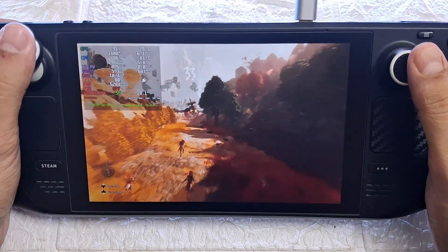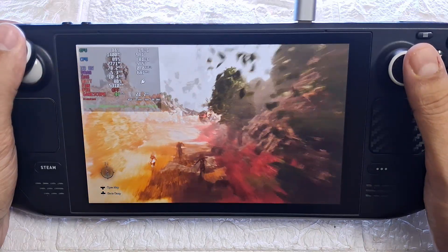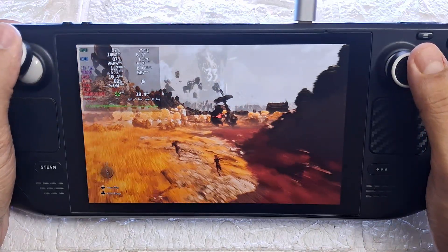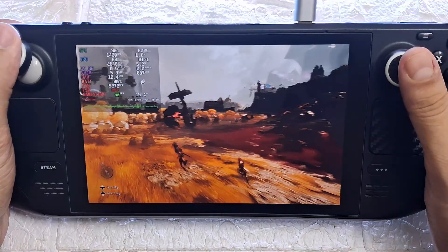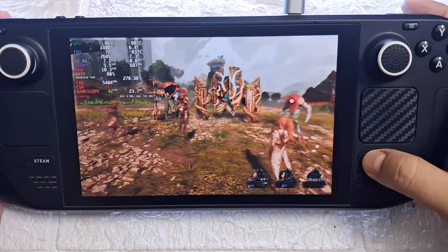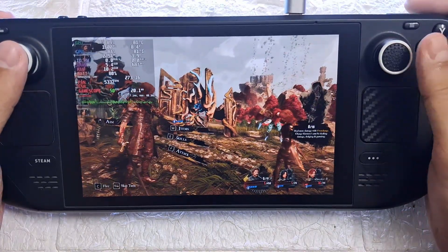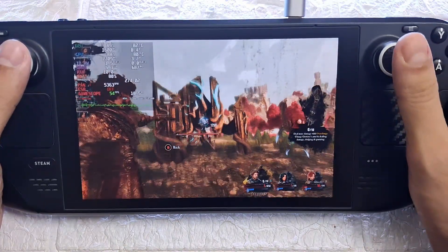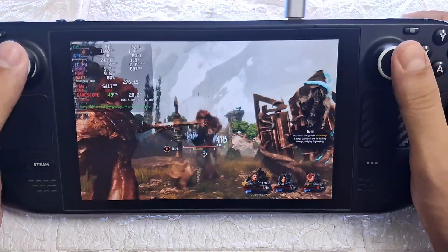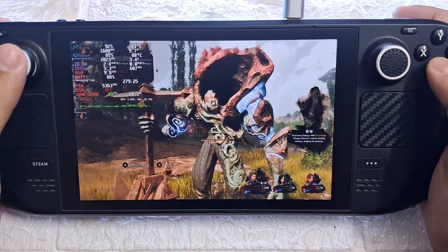With high settings the game looks absolutely stunning with no stutter or major lag at all — it's very smooth. Of course you can easily lock it to 60 fps if you drop the settings a bit lower; for example setting DLSS to Balanced rather than Quality and the game preset to Medium will pretty much lock it to 60 fps. But we now have plenty of performance headroom so I wanted the game to look its best while still running really well, and this is the best balance I found between performance and visuals.